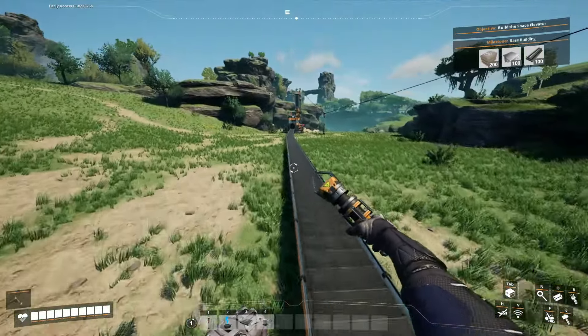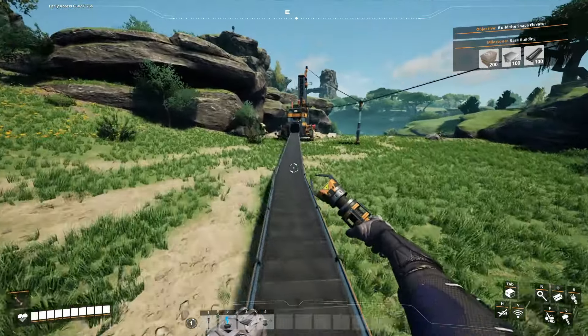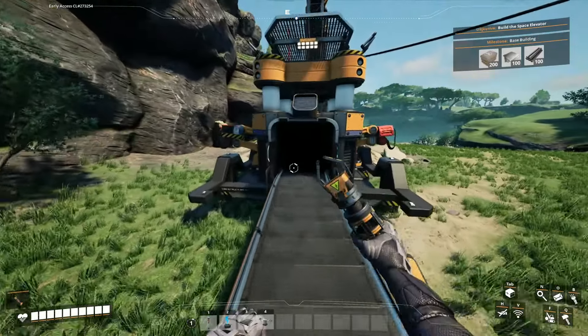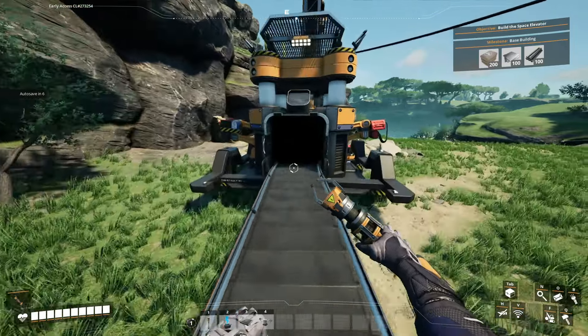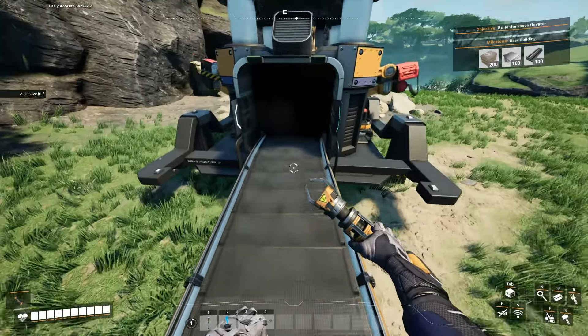Wait — is this working? It's not constructing anything because I haven't set it to construct concrete. There we go — the concrete is right here. Now it should start producing things.